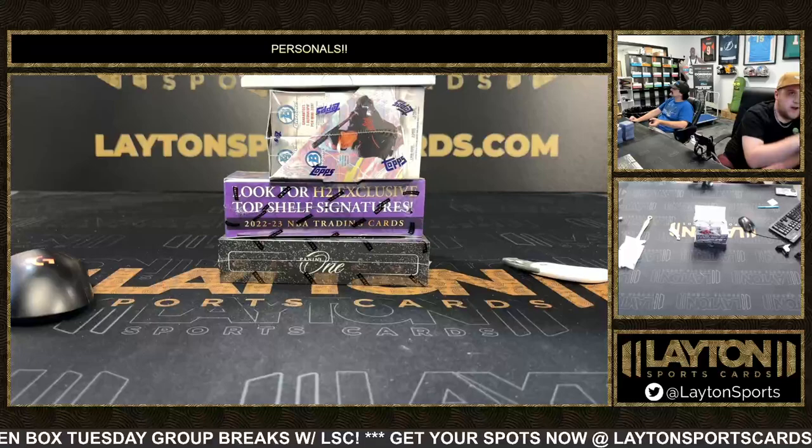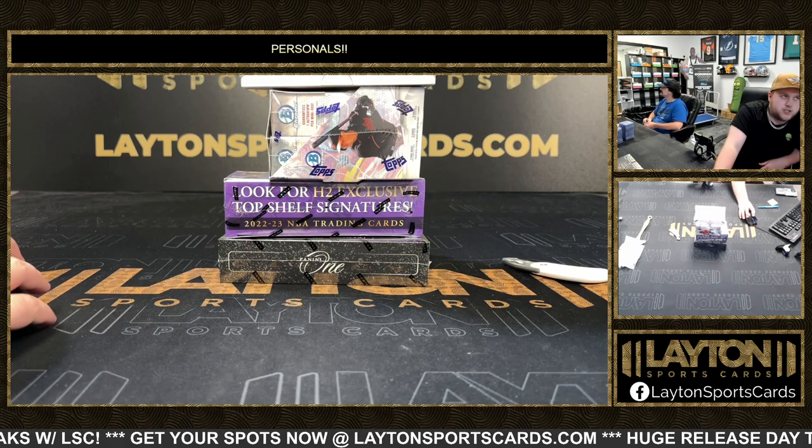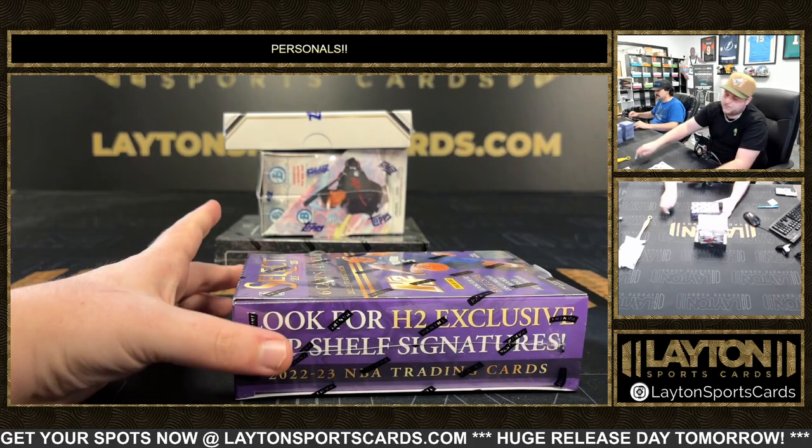What's going on everyone, Sam here with Layton Sports Cards. We're in four boxes for Corey C. We've got one 23 Bowman Chrome Baseball Hobby, one 22-23 Pernice Select H2, one 23 Tier 1 Baseball, and one 22 Panini 1 Football. Good luck, Corey — we'll start with your Select H2.